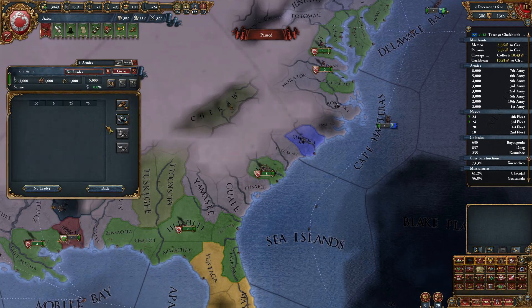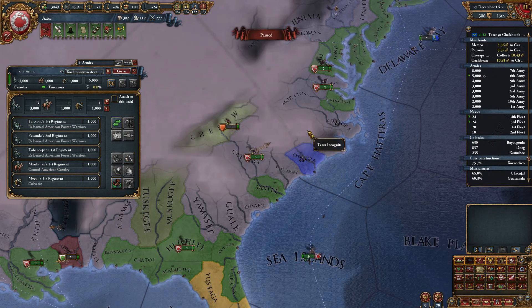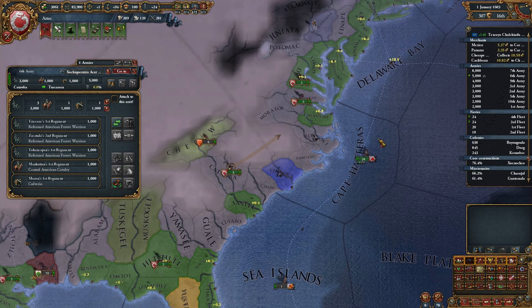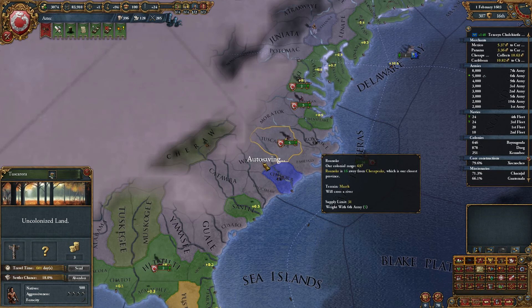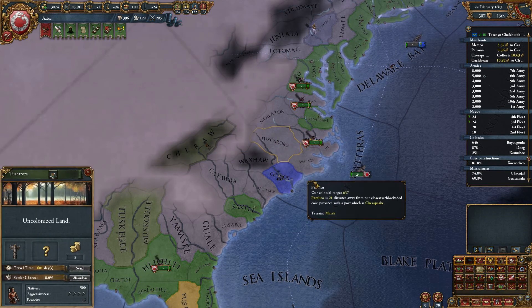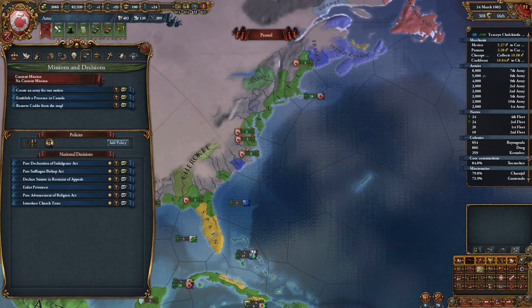Good conquistador - go around. Get these bastards off. We've got to take these. Can't have these guys here.